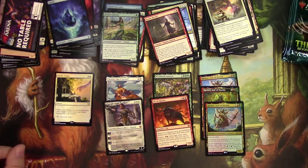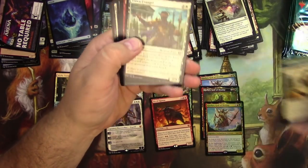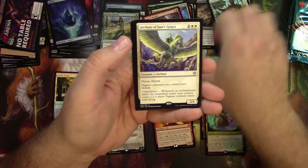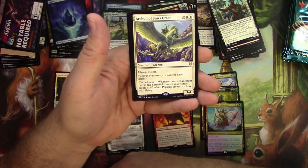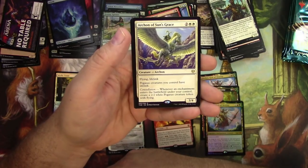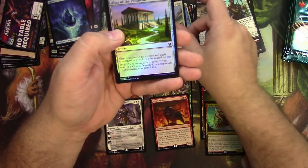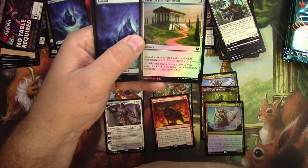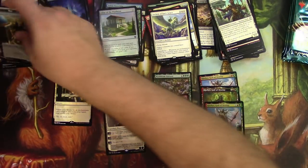7-Mythic Box, halfway through it. Dawn Evangel. Underworld Fires. Commanding Presence. Archon of Sun's Grace — 3/4 for 4, Flying Lifelink, and Pegasus creatures you control have Lifelink. Little Pegasus commander! I'm going to play this card — it's just the kind of jank I like to build around, and hopefully there are enough Pegasuses in standard right now. And an Altar of the Pantheon in foil: your devotion to each color is increased by 1, add 1 mana of any color, and if you control a god or demigod, you gain 1 life. It's like a limited card.